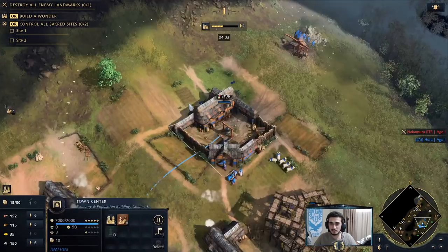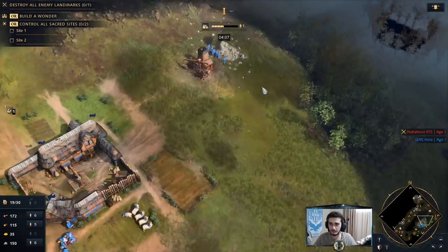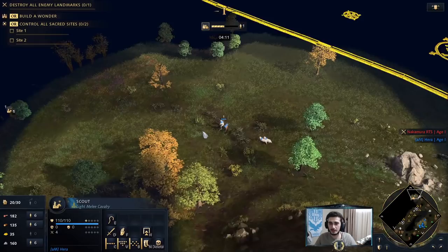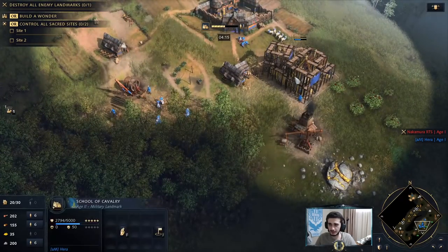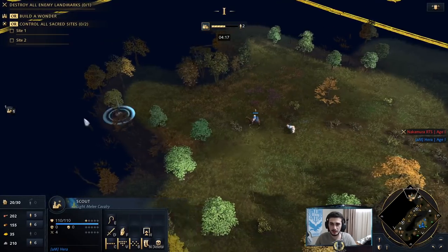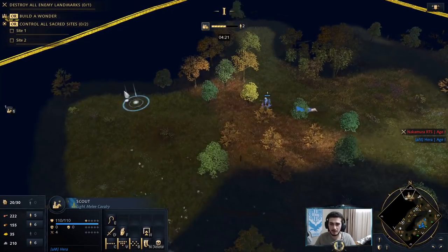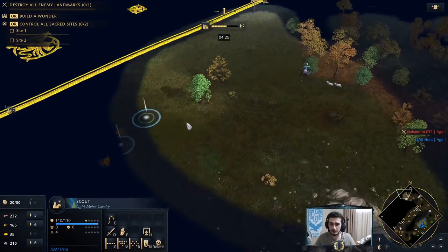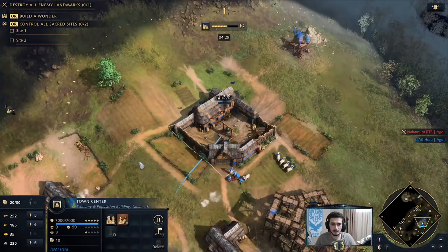Six on stone should be enough for a town center here. Now I just need to have enough wood to make sure I have the town center ready, and I might keep a couple on stone even after I make the TC. My TC will be built on the deer here — generally a pretty good resource to build it on. I'm gonna put a second villager onto the landmark now because I want to speed up the process a little bit. I have a couple of sheep here, which is definitely nice.